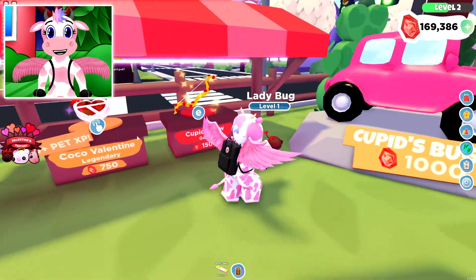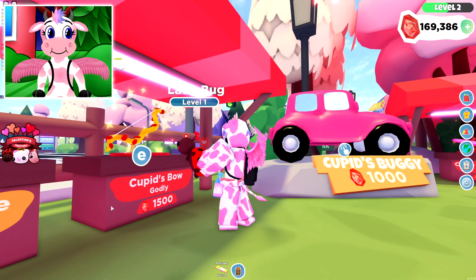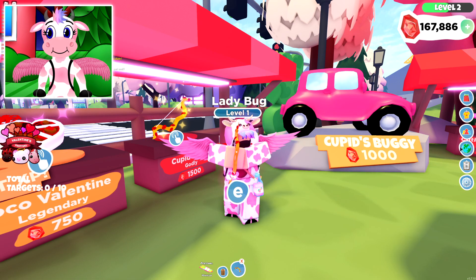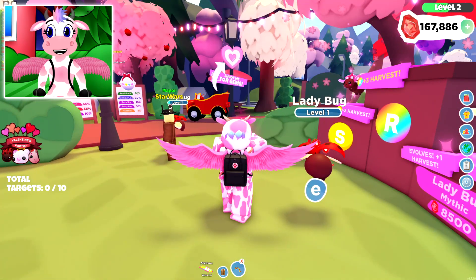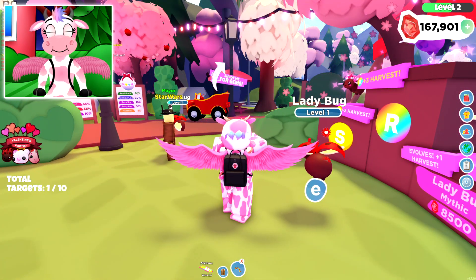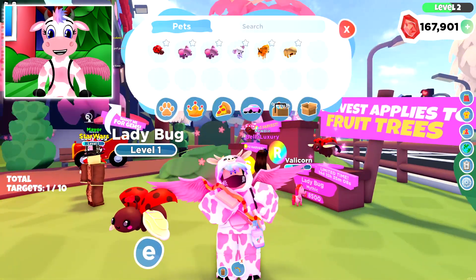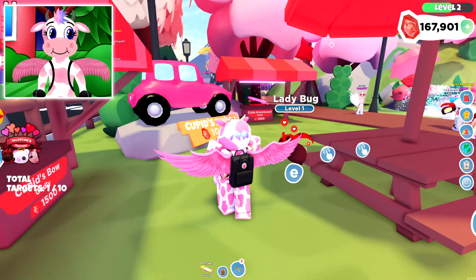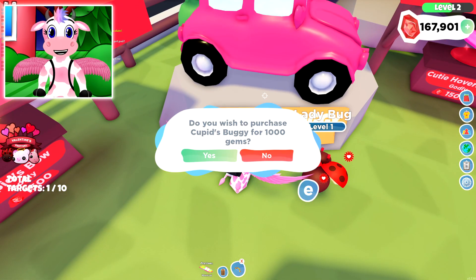I'll definitely buy a lot of those in the main game. Next we have the Cupid's Bow, a godly item for 1500 gems. What you can do with this bow is shoot targets around the map — I'm not sure of all the locations — and each target gives you 15 gems and 5 player experience. This is a permanent item that goes into your collectibles area, which is really cool.